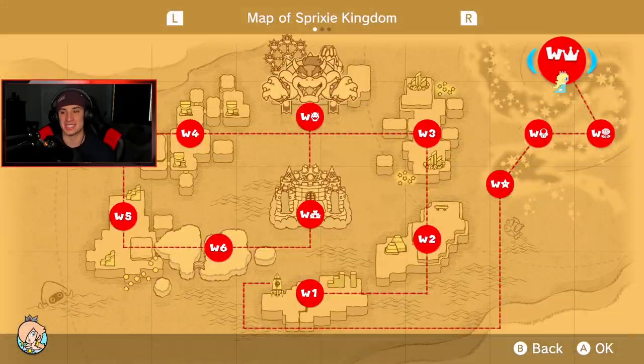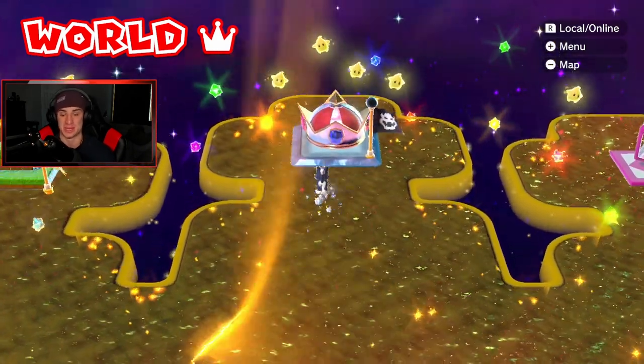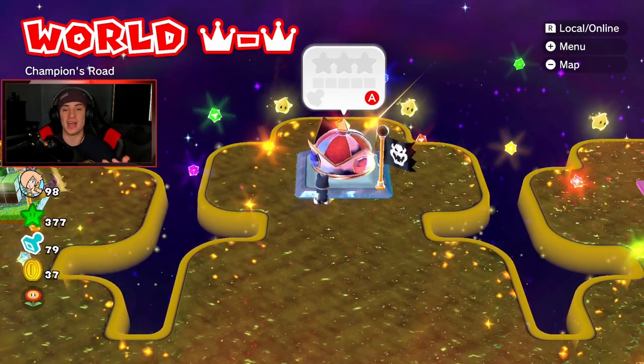If you look next to the mystery house there are little square blocks — you can see Rosalina's stamp there, meaning I beat it with that character. To actually 100% this game you have to beat every single level with every single character, so you'd have to play it five times in single player. I actually did that on the Wii U version, but we're not doing it for this playthrough — it's too repetitive. Final level: Champion's Road!